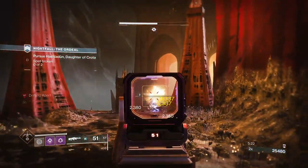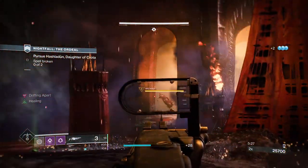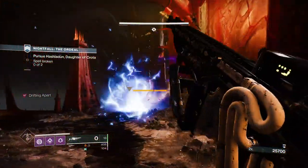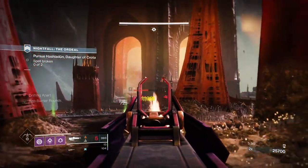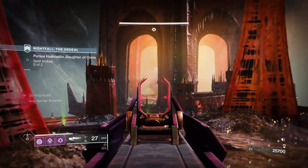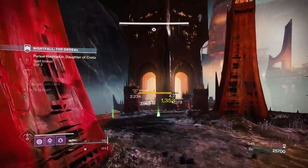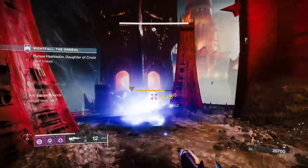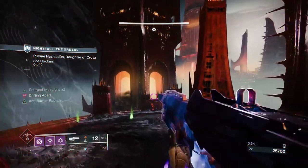Once I do, I take down the Warmind Cell and then do critical hit shots with the Linear Fusion Rifle. Sometimes I can miss my shots, so it can be a little bit of a headache. What I did is just wait until I can do some critical hit shots, but unfortunately the Wizard likes to move around and spam a bubble where it can damage you rapidly.